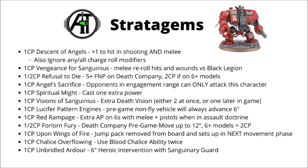Descent of Angels now gives you plus one to hit in shooting and melee for a unit that's come in from reserve, and you can also choose to ignore any or all charge roll modifiers. It's a bit problematic, as you have to declare it at the end of your movement phase, and if you want plus one to hit on a melee unit, you don't know whether they're going to make that charge yet. The stratagem is limited to core Jump Pack units — so Sanguinary Guard, Death Company, Vanguard Vets, or primary units like Inceptors or Suppressors.